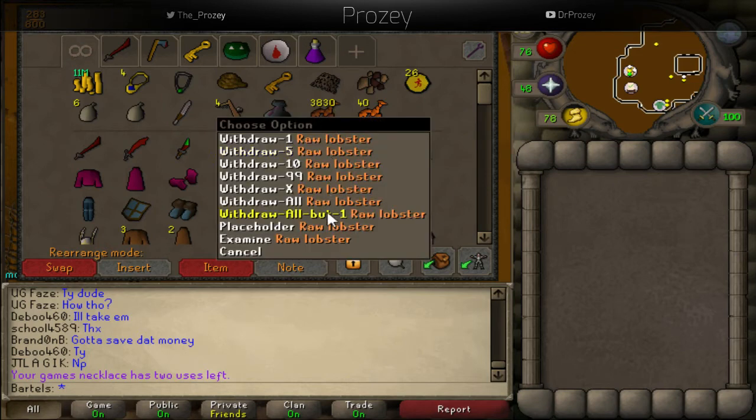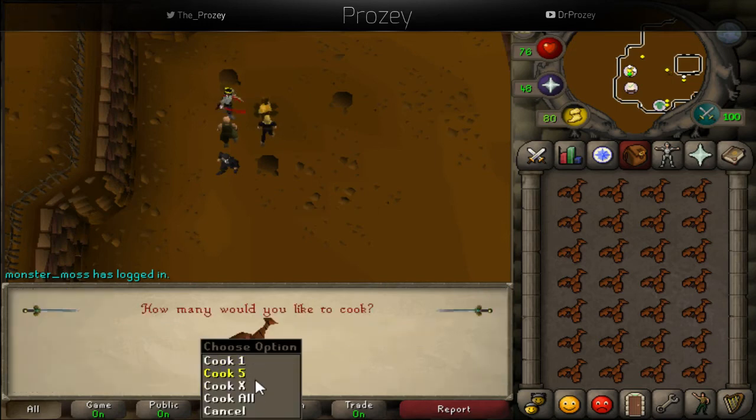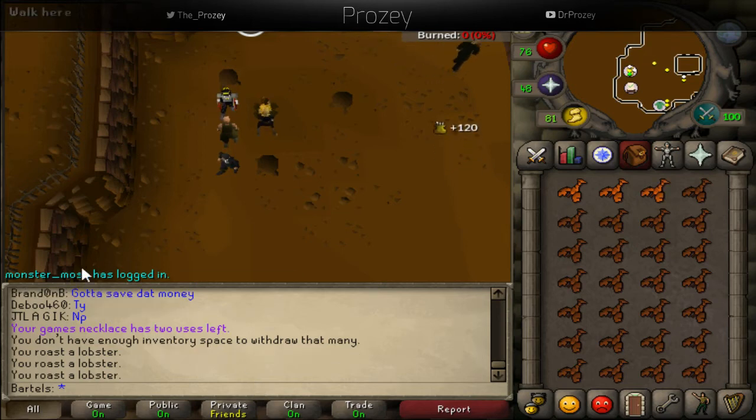Go to your cooking tab wherever you have your fish, use a raw lobster on the fire, click cook all, and that will cook for you.